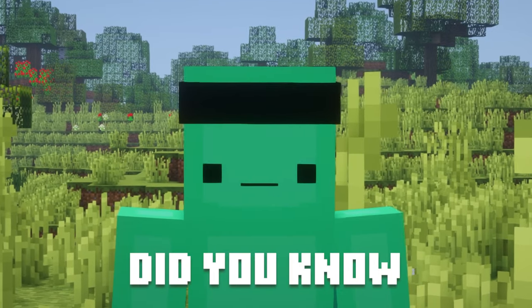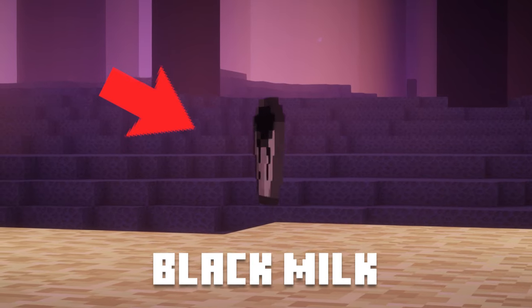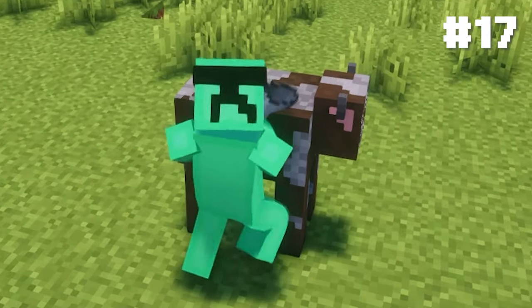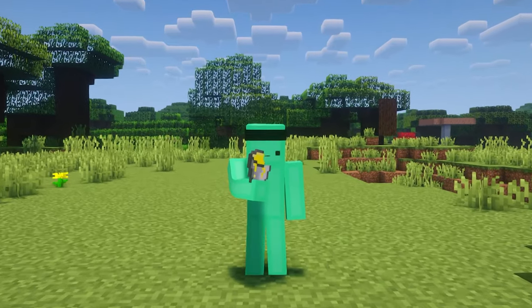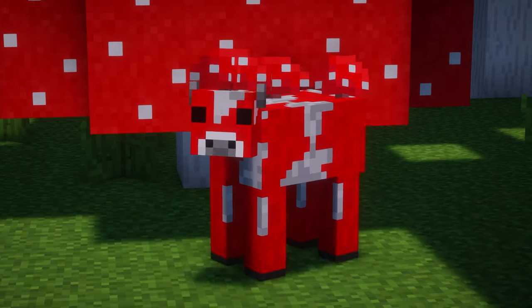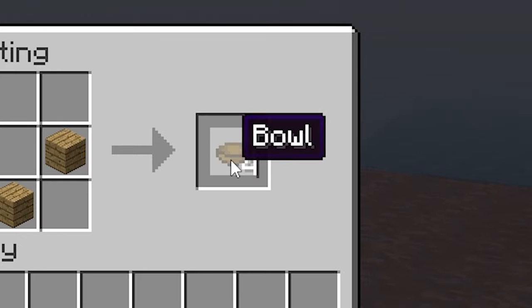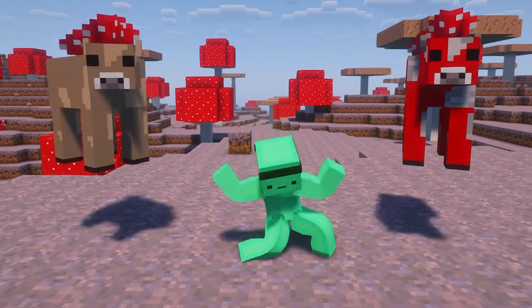Let's talk about milk. Obviously you can milk a cow, but did you know you can also milk a cow in the End dimension to get black milk, milk a cow in the Nether to get red milk, squeeze really hard and get chocolate milk, and even milk the wrong part of a cow. There's also another type of cow that doesn't give you milk — meet the mooshroom cow. Go to a mushroom island and have fun with this brown or red cow. Grab a bowl and milk them for mushroom stew, and get unlimited food from the mushroom cow.